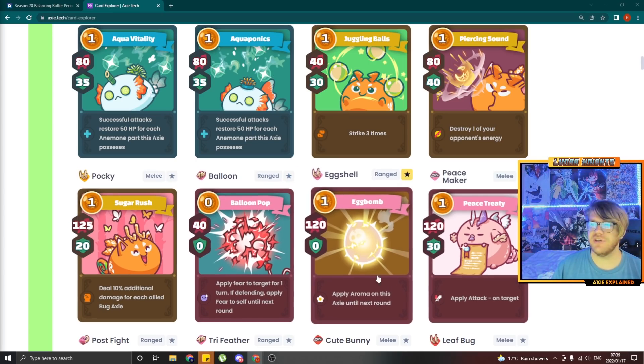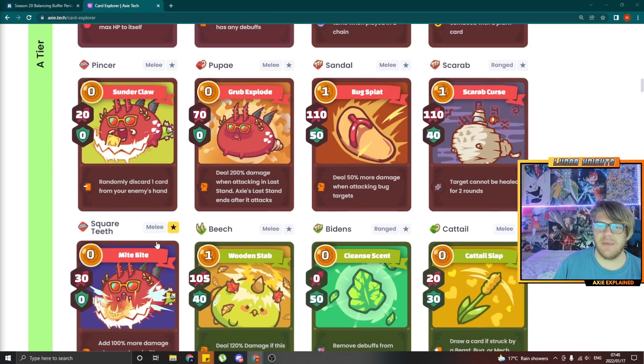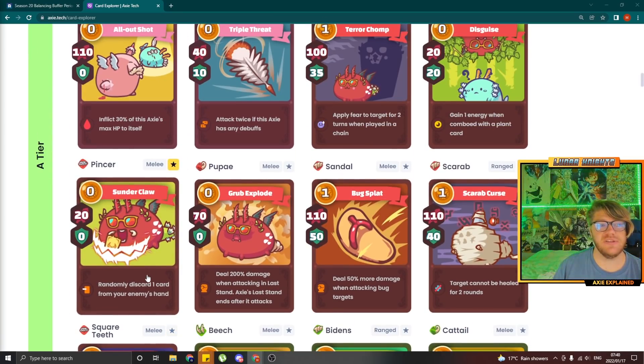Balloon Pop got no change. Egg Shell got a debuff — it went down from 120 attack to 110 attack zero shield. I'm not really happy with it but I kind of understand they want to make it less overpowering. Egg Bomb is one of the stronger cards in the game, specifically in the hands of a good player, so I get it but I didn't like it. Pinsir actually got a massive nerf — instead of randomly discarding one card from your enemy's hand, it now has to be combo'd with another card to achieve this. The same happens for the move Parasite, which I'll get to in a second.